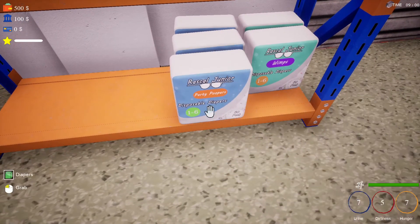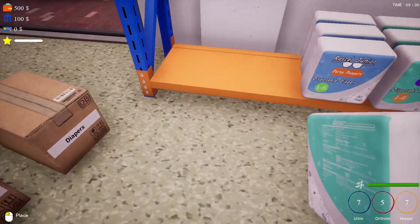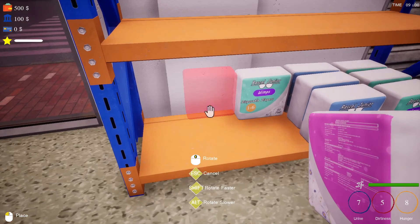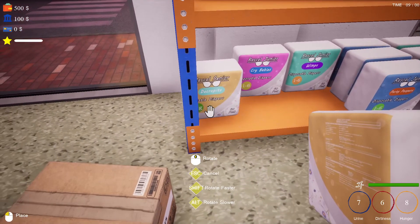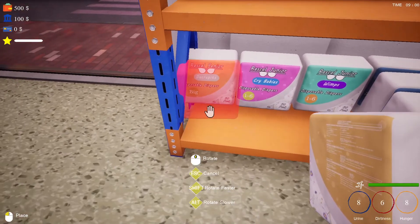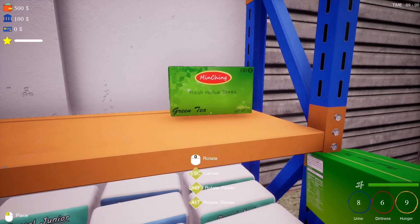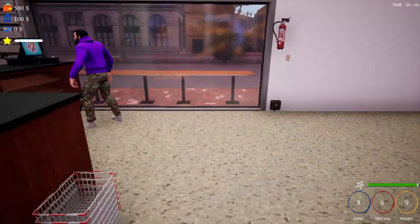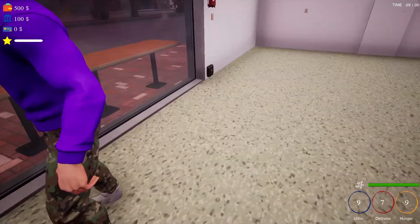Junior Rascal Party Poopers and Wimps - okay, I've no idea what those are. People are going to want diapers, so there we go. We've got another set - Crybabies disposable diapers. Okay. Rascal Seniors as well. So we've got a mixed bag there. Let's grab some tea - oh wow, that's a big box! There's our till operator. The workers will handle the selling and process, and you just collect money from the till.